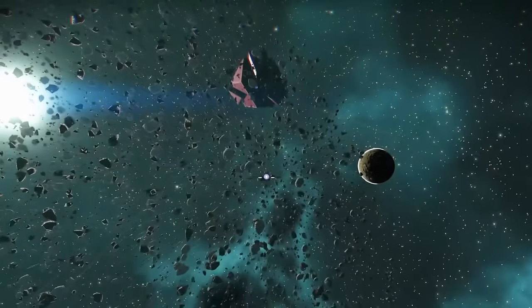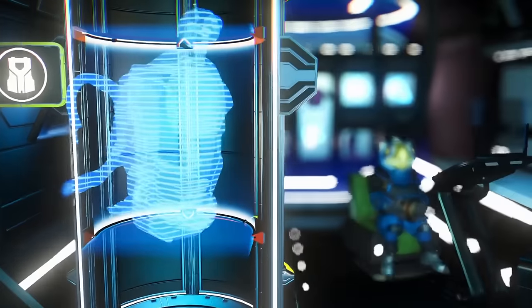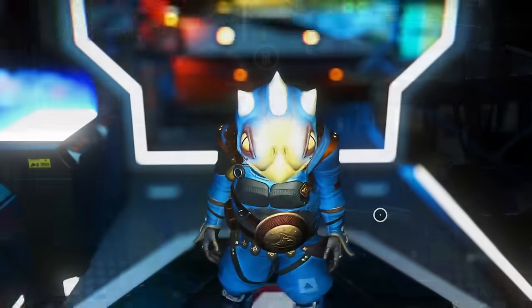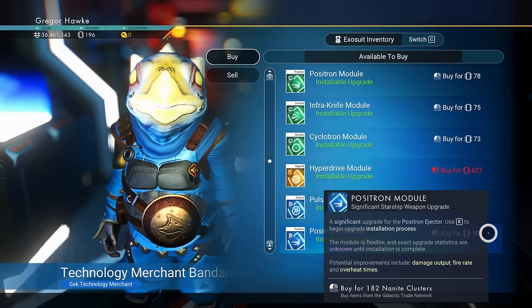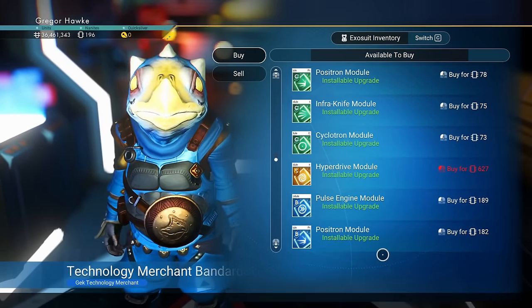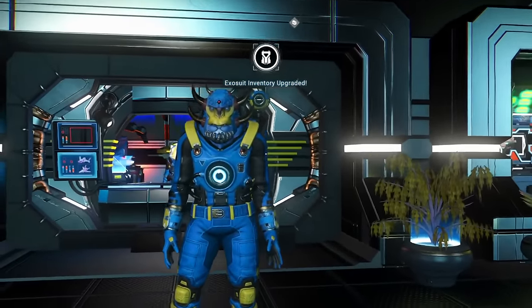The second that I hit the warp button, I realized I forgot to upgrade my hyperdrive some more. Just going to land here and hope to find that upgrade at this space station. The exosuit vendor had nothing really, but the ship module vendor has my hyperdrive module — unfortunately, we don't have enough nanites, so I'm going to have to scrap some ships in order to get those.